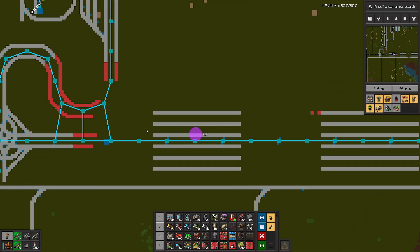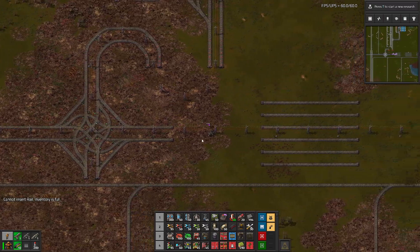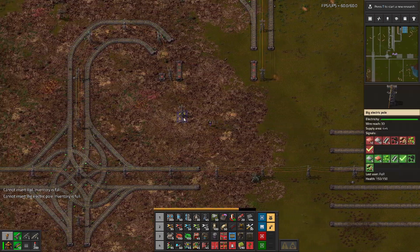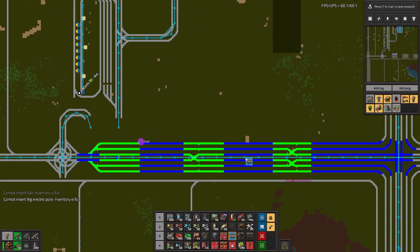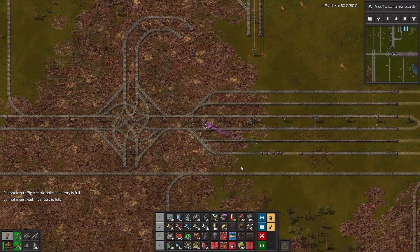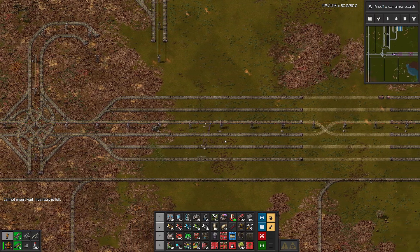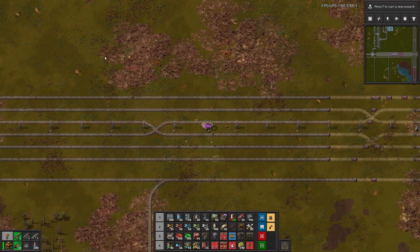Now we can place it. A lamp is in the way — how come? Where is the lamp that's in the way? Really? Let's try again. Okay, now the lamp is not in the way. We have to add two signals there, and we'll need to fix the entrance — but I think it should be relatively straightforward to do.